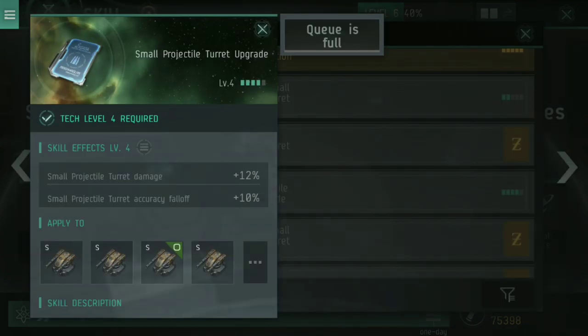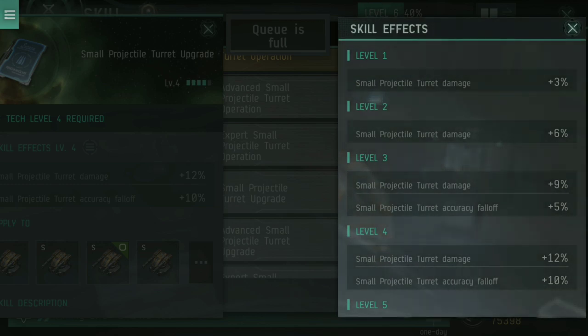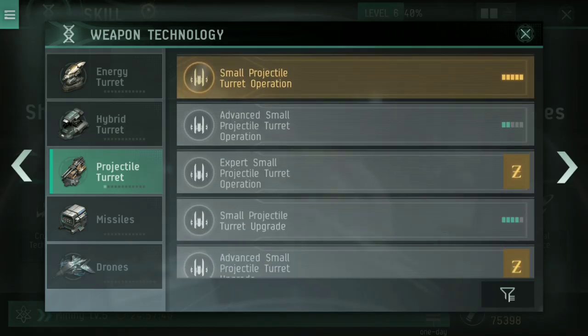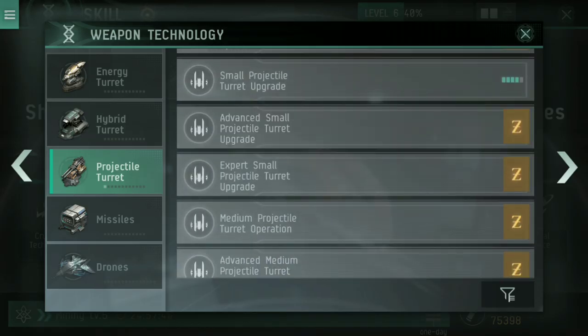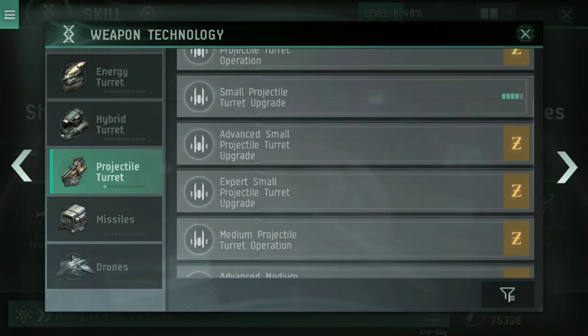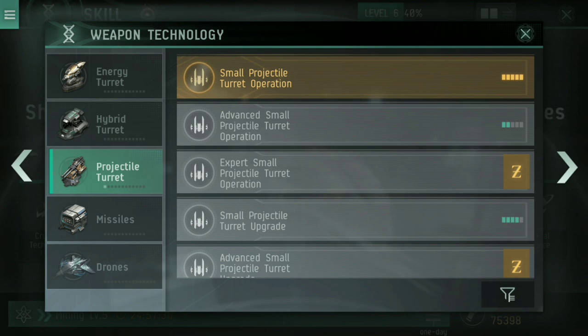Small projectile turret upgrade is also nice to have, as it does similar stuff — simple projectile turret damage increase. The reason you have two separate trees is that the upgrades can be trained a little bit faster. Don't worry about medium turrets — those are for cruisers and battleships, which require larger turrets.